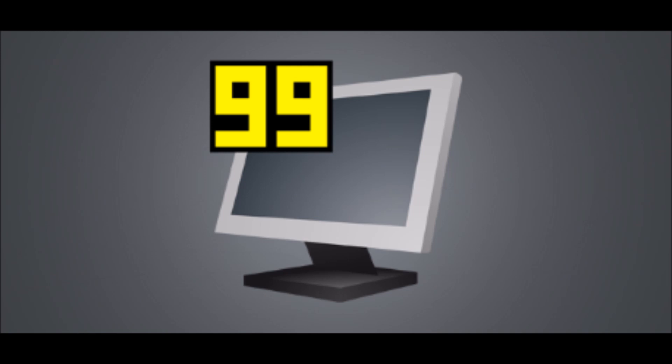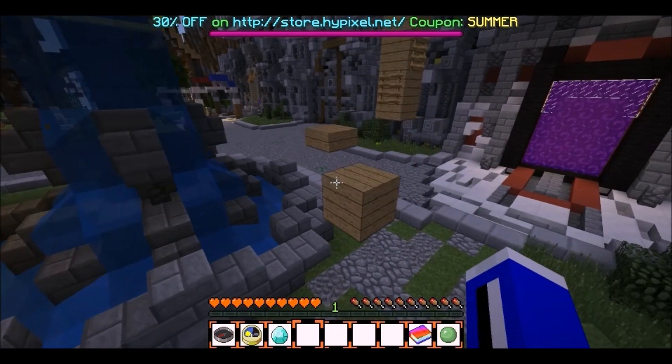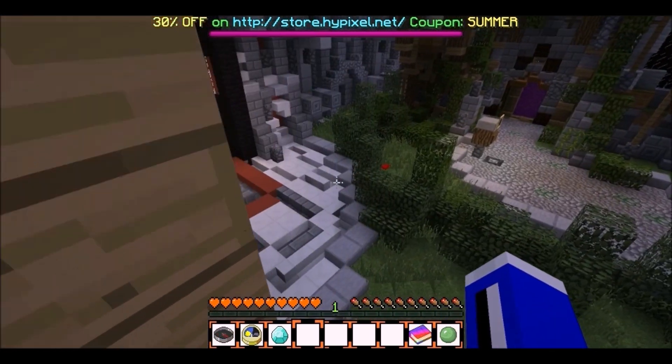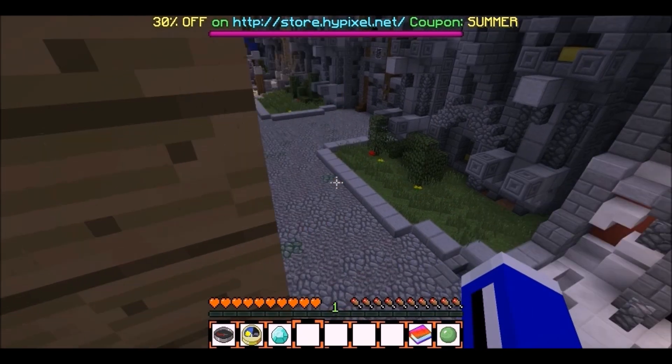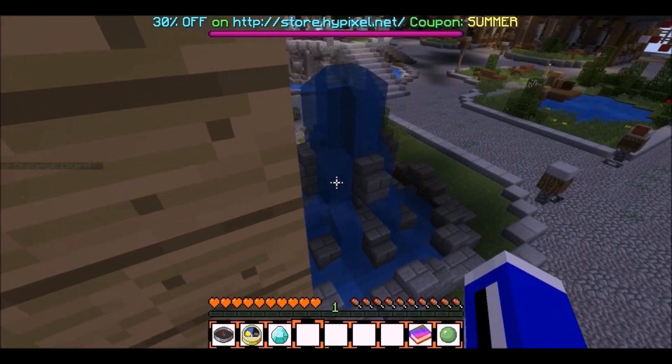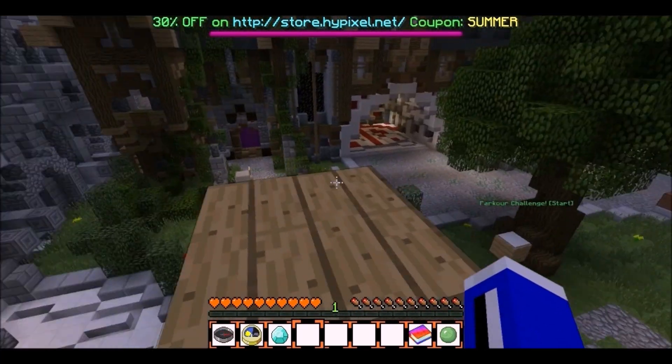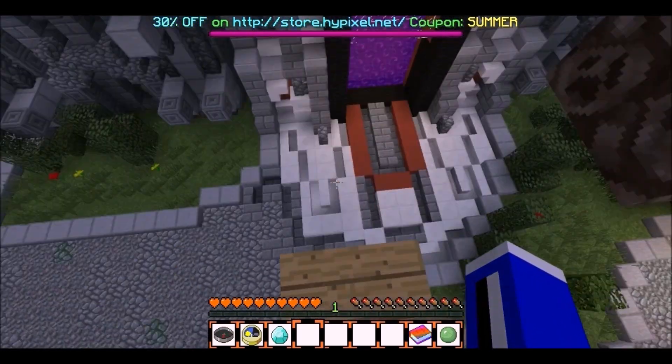Now let's move on to the good stuff: Fraps. Here I'm doing the same parkour I did earlier and it's just a lot more clear. When you move around it's not so shaky, and it's just a lot easier to move around and do everything basically.